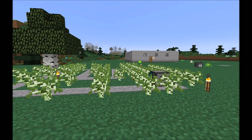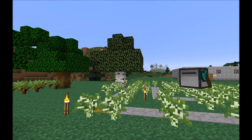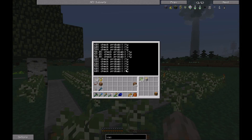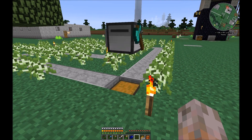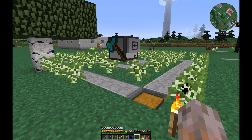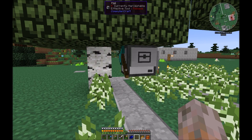The turtle checks every step to the left and right, and whenever there is a block it assumes it's a tree and cuts it down. When a tree is grown it will harvest it. After one round the turtle will refuel if it needs additional fuel — you'll see this when the turtle places an additional chest on top of itself so it can stow away materials before refueling.